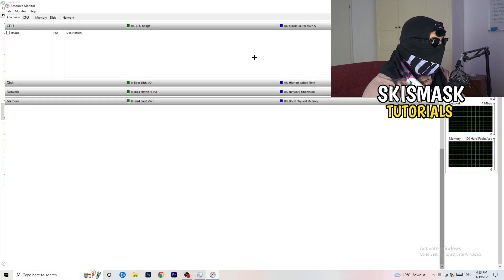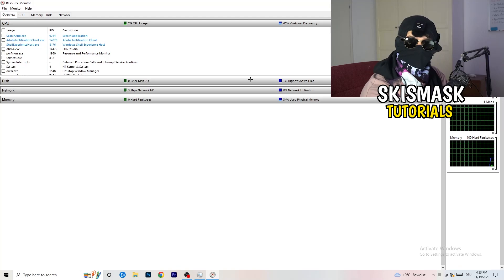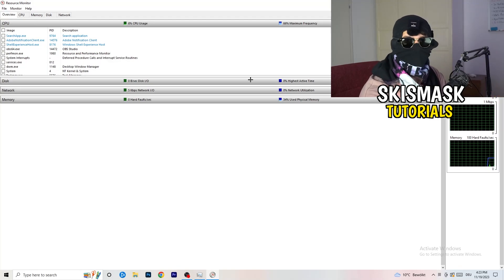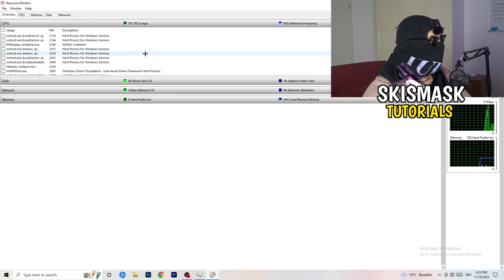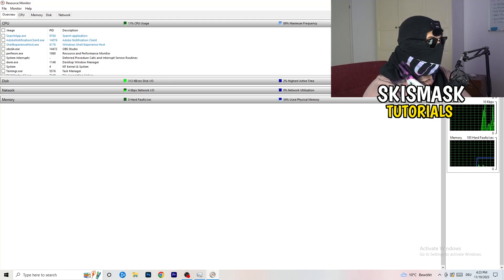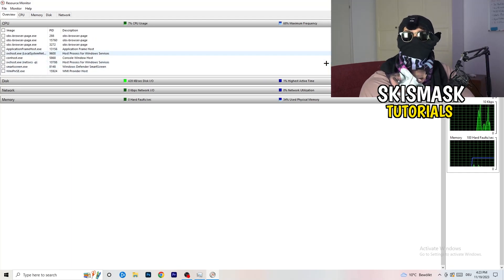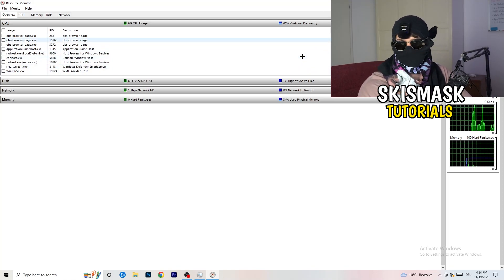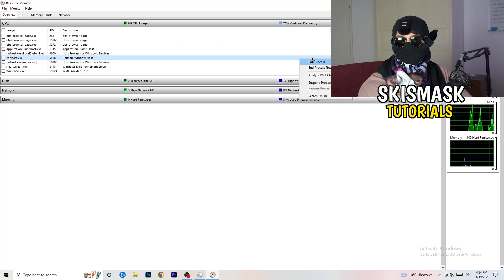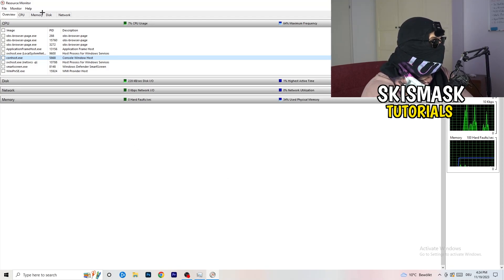Once Resource Monitor is open, wait about 10 to 30 seconds and it will load every single application and background process currently using your network. You can see programs that are running and also suspended ones. Go through and end every single task that is currently using your Wi-Fi or ethernet too much, or anything not related to Windows or your game. Right-click and select End Process.